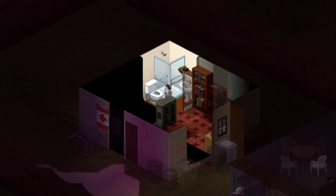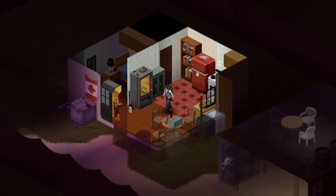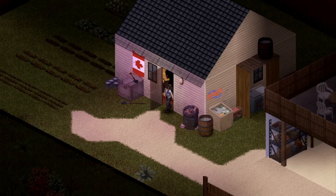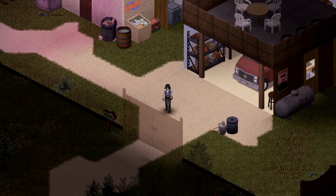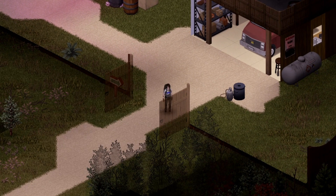Inside our bathroom we have some medical supplies in case we get injured. Out front we see the generator generating us power, and now we're able to survive into the winter and into the apocalypse.